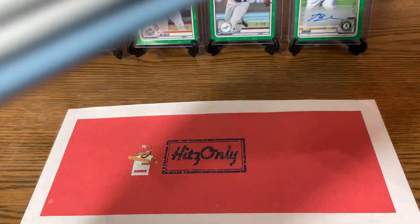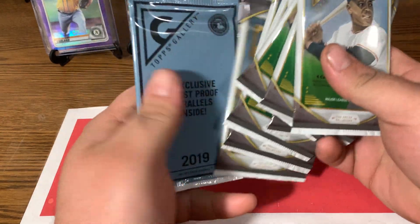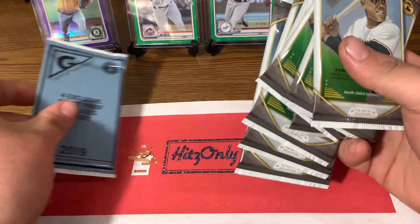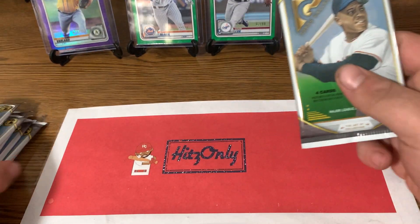Here's our blaster. With four-card packs, they are thin, but we have one, two, three, four, five, six, seven. And there are our artist-proofs. We'll save those for last, like usual, with our bonus packs.